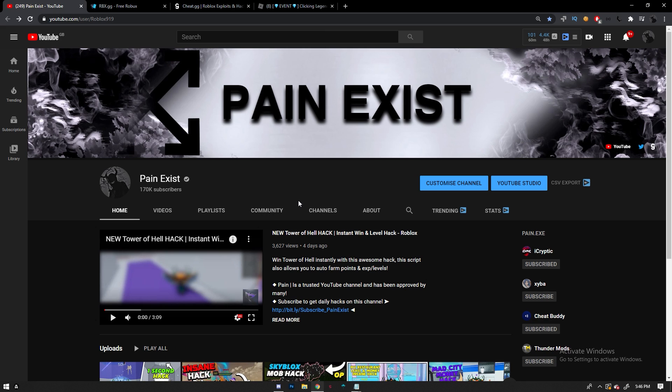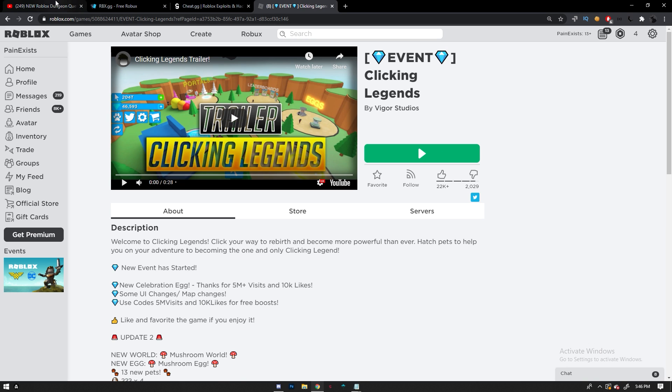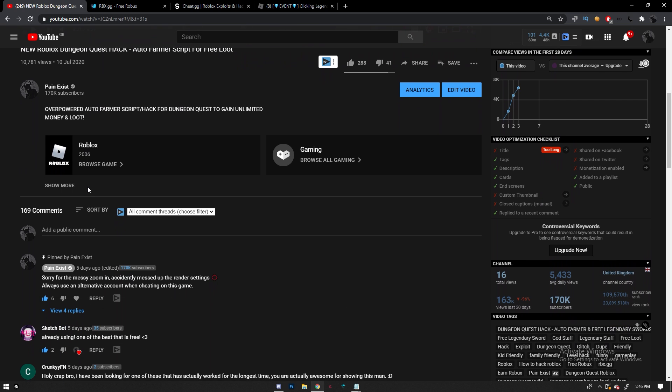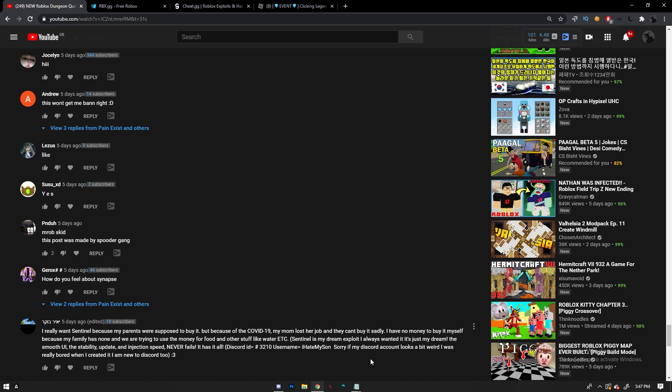I've been wanting to start a Lua exploiting tutorial for quite a while and I've been delaying it over and over, so finally I got around to it. Today what we're going to look at is a simple Lua auto farm for the Clicking Legends game. If you're new to the channel, don't forget to subscribe and hit the notification bell if you want to learn how to make your own scripts.